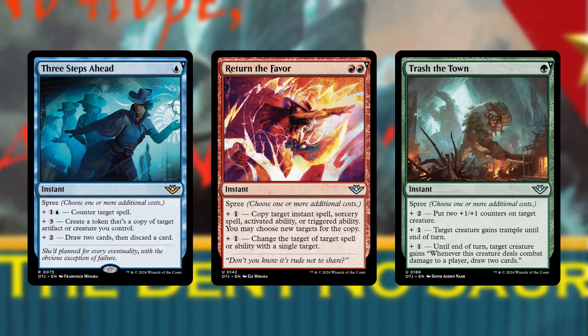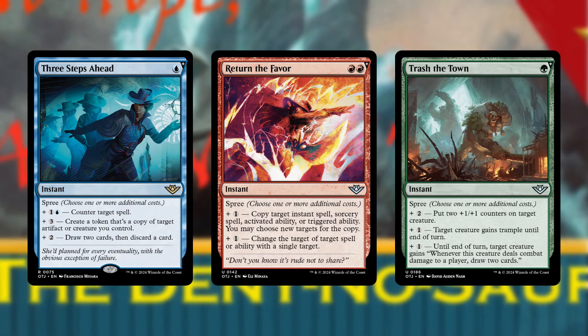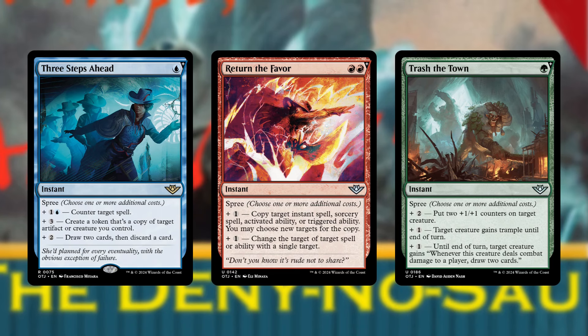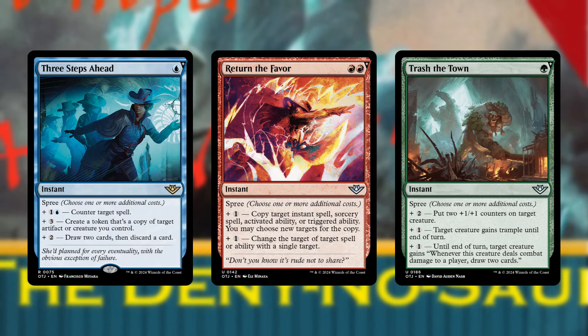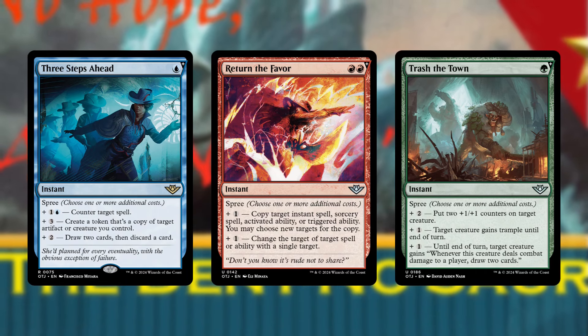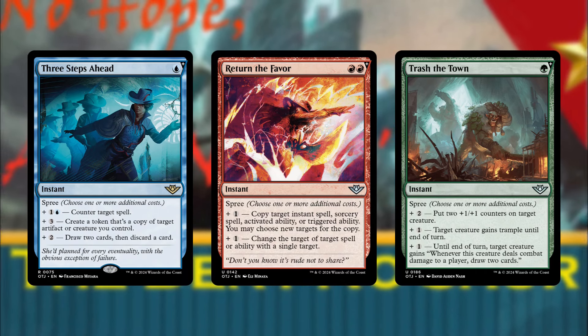I'm picking up these cards. Three Steps Ahead can protect Calamax, draw through the deck, or both. Return the Favor is likewise an infinity enabler and a protection spell. Trash the Town is card draw and evasion, and can threaten additional commander damage knockouts by growing Calamax in the mid-game.